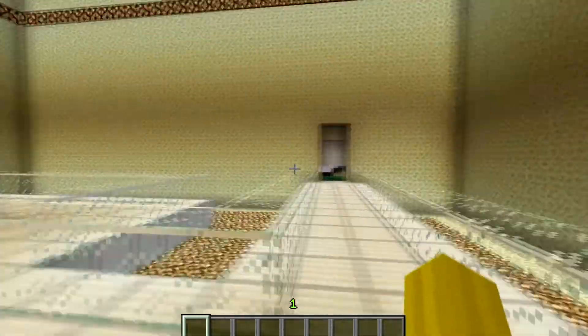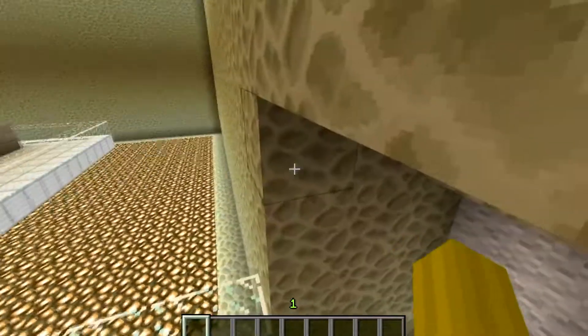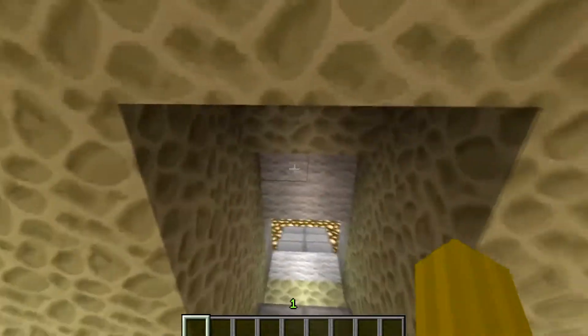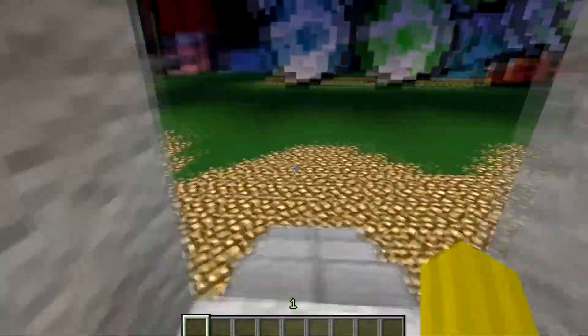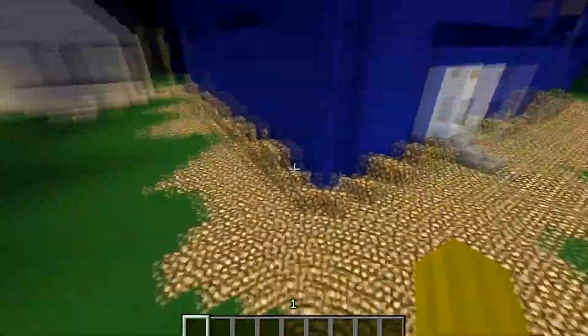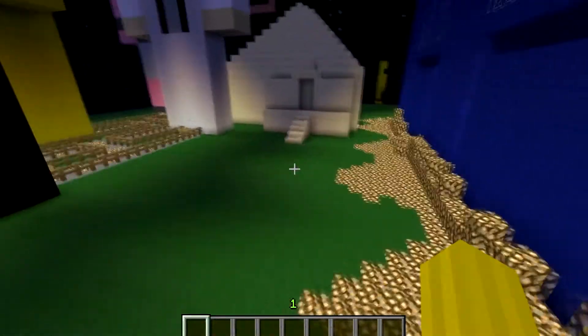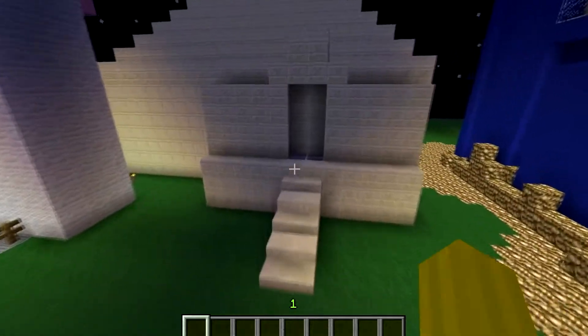There you go. That's my TARDIS creation — inside and outside. Also, if you noticed on the bottom here, the TARDIS is actually going into a portal in the ground. And here is another one of my redstone creations.